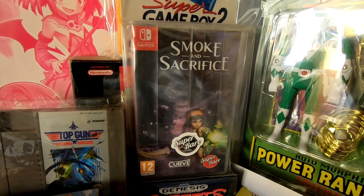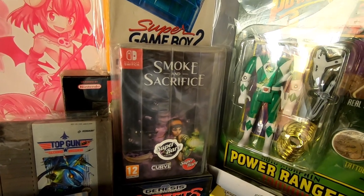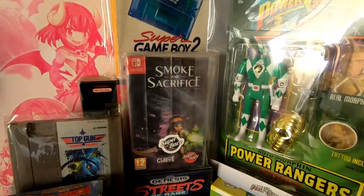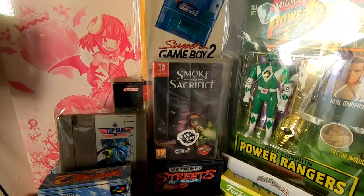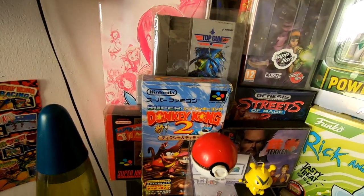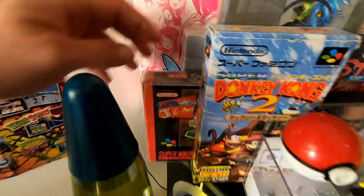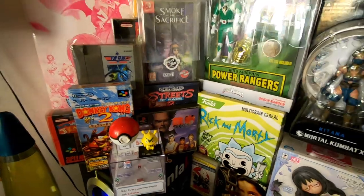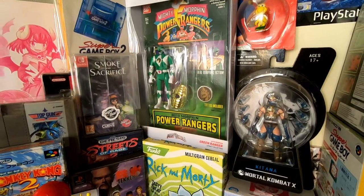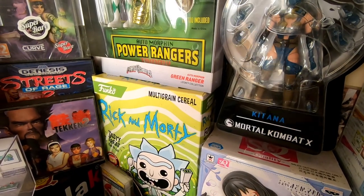Then we've got Smoke and Sacrifice — a super rare game I got from last year's EuroGamer, which was probably one of the most disappointing conventions I've been to, but Super Rare Games fortunately saved it somewhat. They only had about six or seven available. Then we've got Donkey Kong 2 on the SNES, Japanese version, in quite nice condition. And just beneath it, Earthworm Jim 2. Got a Tekken figurine, and a Rick and Morty cereal box — actual cereal!